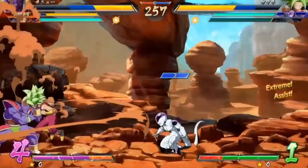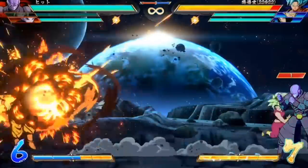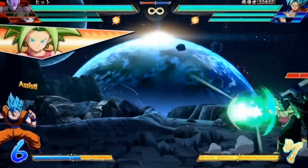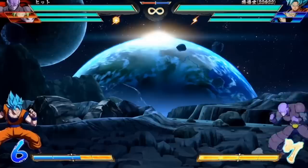Next up is what are Kefla's assists — now that every character has three assists. Kefla's first assist appears to be a relatively basic projectile, which is pretty good to have. It covers the screen nicely and can still be used when you are putting pressure on the opponent up close.